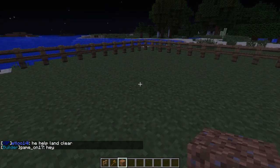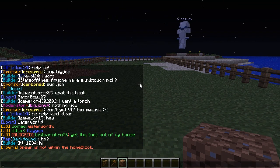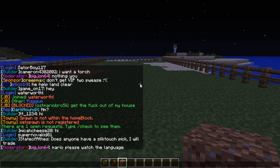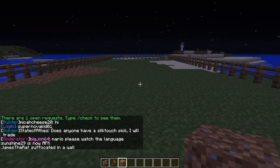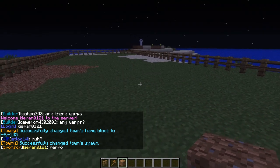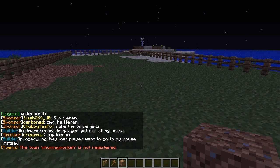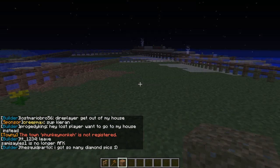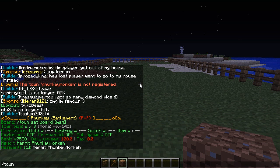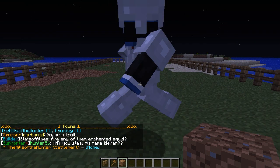Namely, setting a town spawn. If you want this spot right here to be a town spawn, you first need to set your home block - which is normally within the main chunk. So first you do /town set homeblock, and then /town set spawn. Now whenever somebody teleports to my town, they'll arrive here. If you want to warp to a town, it's /town spawn and then the name of the town. For example, /town spawn The Hills of the Hunter - and there we go, we're at his town.